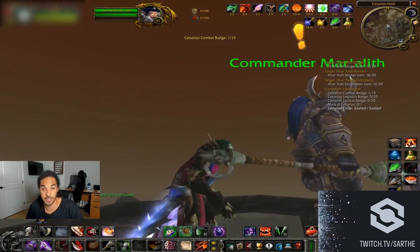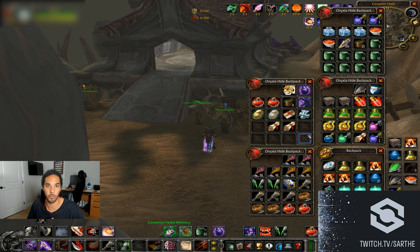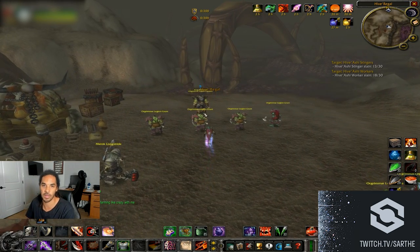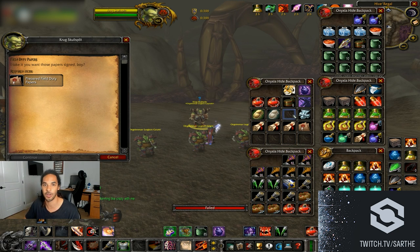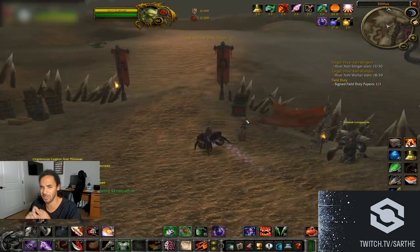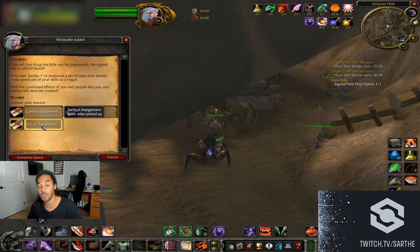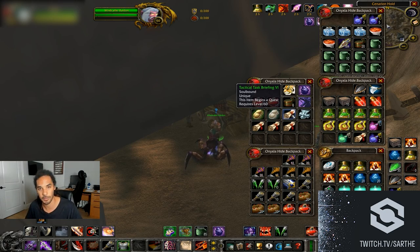Each completed combat task gives one Cenarion Combat Badge, and you need 15. You can actually pick up multiple quests at once, so make sure you have inventory space. Just grab another field duty from Wind Caller Cal Dun, run back to the war effort quest giver, click to sign the papers, return to Wind Caller Cal Dun, turn in, and repeat. You can stack multiple combat, tactical, or logistical quests simultaneously.